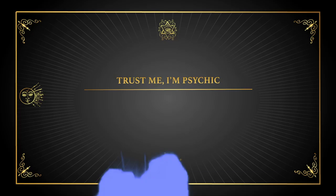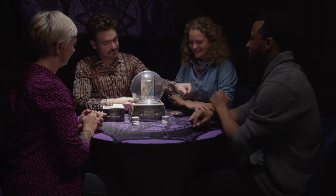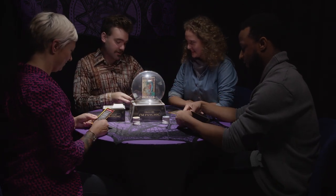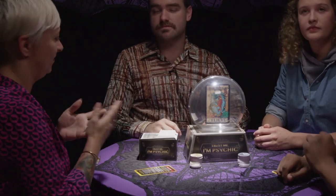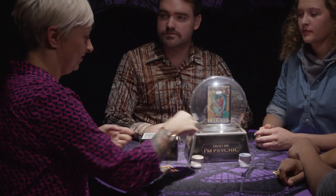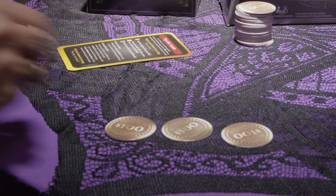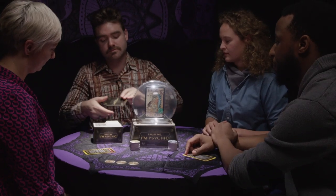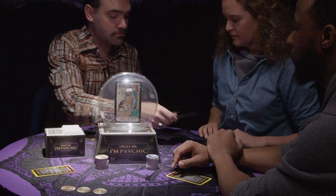Now you're ready to play. First, hand out a reference card to each player — these quick guides will be helpful to refer to as you're playing. Choose one player to be the first customer; all the other players will be psychics. A round of play is over when each player has taken a turn as a customer. The customer takes one $100 token per psychic. In this example with 4 players, there is 1 customer and 3 psychics, so the customer should take 3 $100 tokens. The psychic to the left of the customer selects a set of Vision cards and shuffles them.